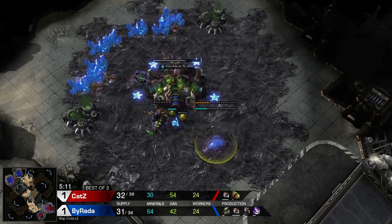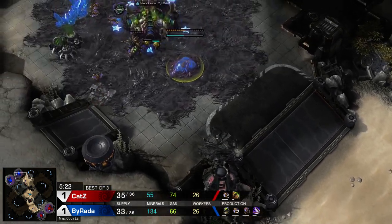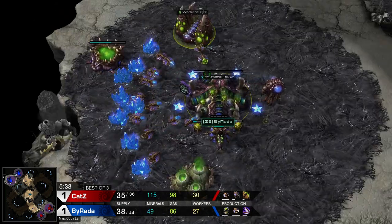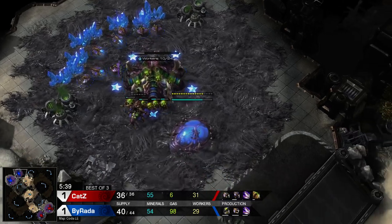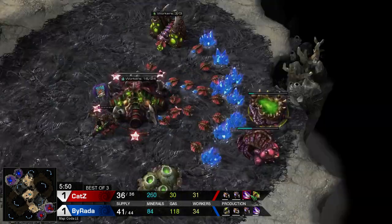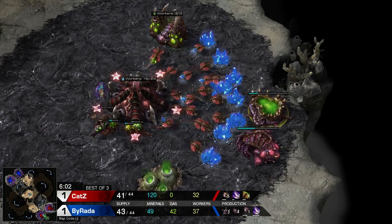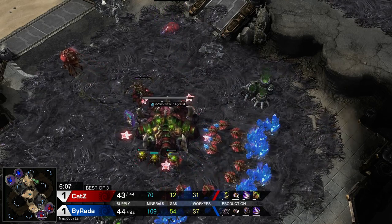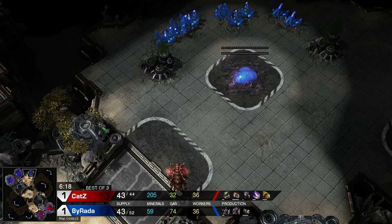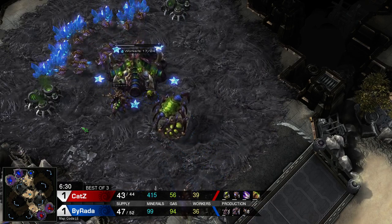Worth pointing out that banelings one-shot zerglings with plus-one carapace — they bring them down in the red. You need two hits without it, and while it might seem easy to land that second connection, it's actually not as simple as you'd think, especially running on only a single gas as we see Burada doing. You can't have that crazy amount of banelings — every single connection needs to be worth its weight in gold. Now we see speed as a follow-up. It's a ling-bane kind of super high-pressure build that really needs to deal damage, but depending on how far you go in, you can follow up with roaches or even mutas and still have a really good game.